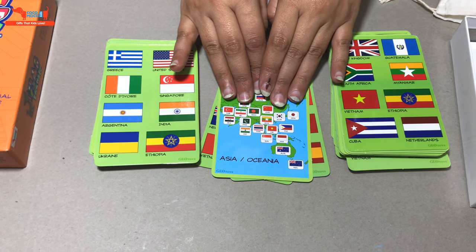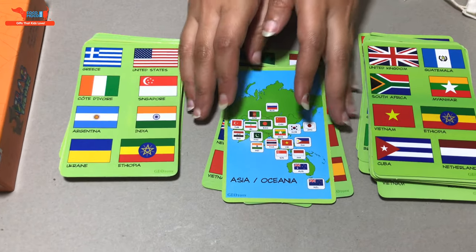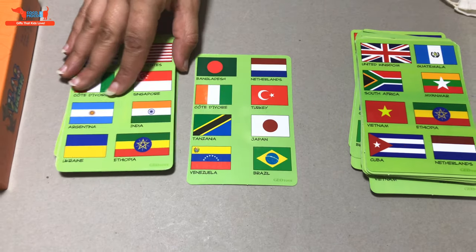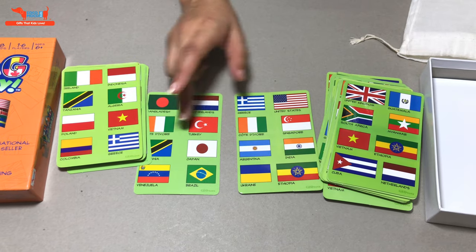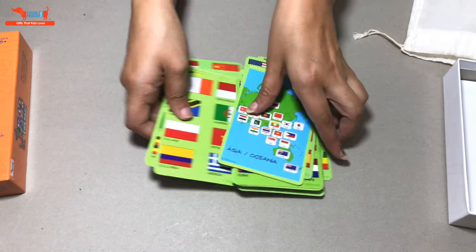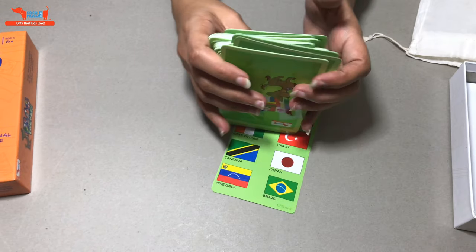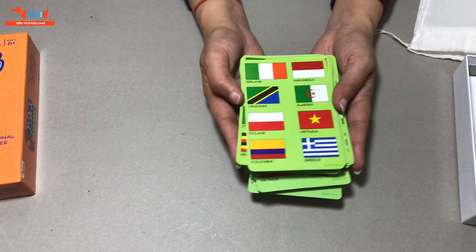Whoever spots the next matching flag puts their card down. Whoever loses all their cards wins the game. There are different ways you can play — you can also place two cards in the center and everybody has to find a matching flag between the two cards. It's a fun, fast game so you have to be really quick and alert. You don't need to know the flags beforehand, but eventually you will end up learning them.